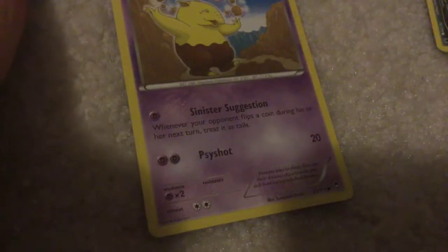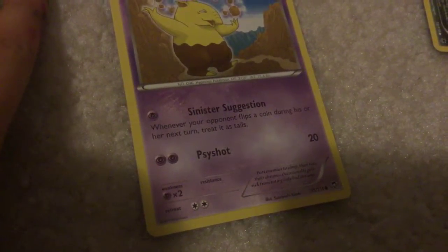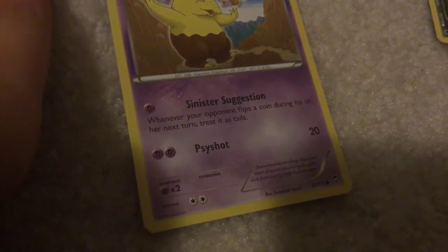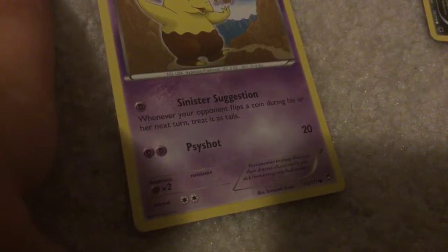Grumpig - Sinister Suggestion: whenever your opponent flips a coin during his or her next turn, treat it as tails. Sigh Shot - 20 damage.